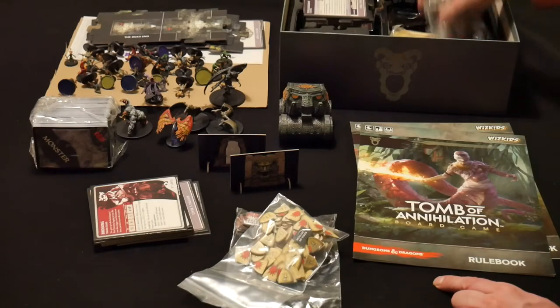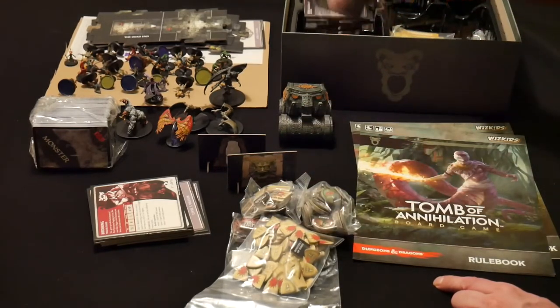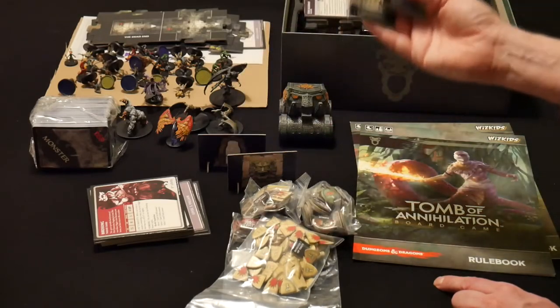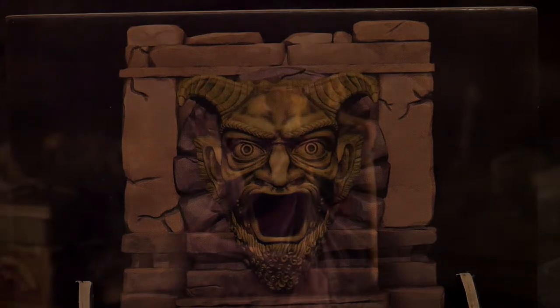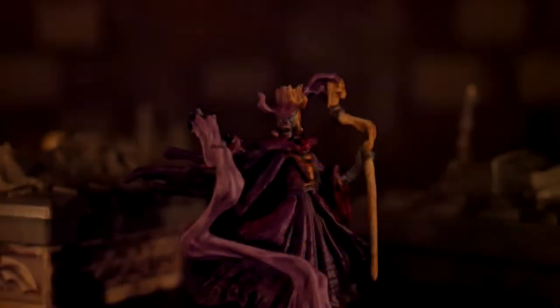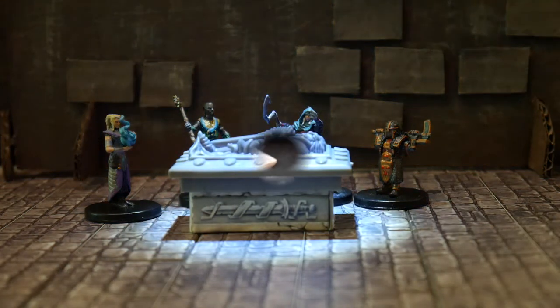I'm really curious to see how they translated that into a board game. And this seems to be a lot of stuff to set up, so whilst I'm busy with that, let's have a look at the story. Something evil is trapping the souls of the dead and draining life from all who have been raised from death by magic. This worldwide death curse not only prevents the raising of the dead, but also causes creatures that were previously raised from the dead to wither and die. Divination spells have revealed that the source of this death curse lies in a trap-riddled tomb beneath a lost city in the depths of a vast jungle.